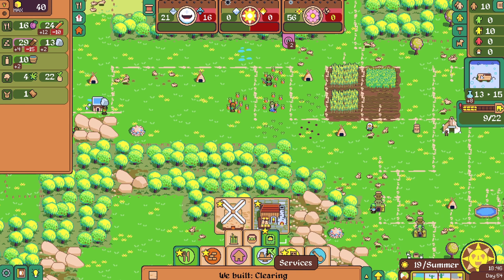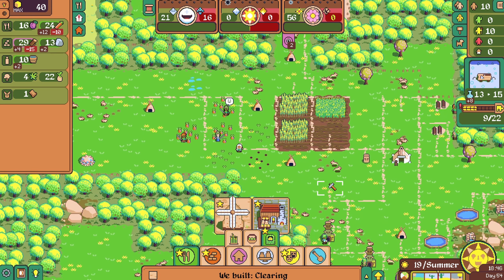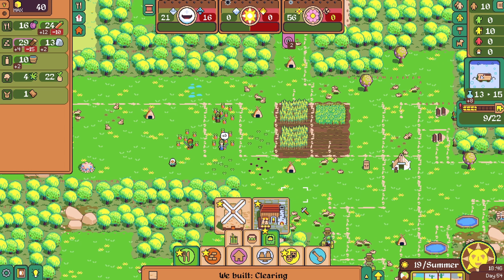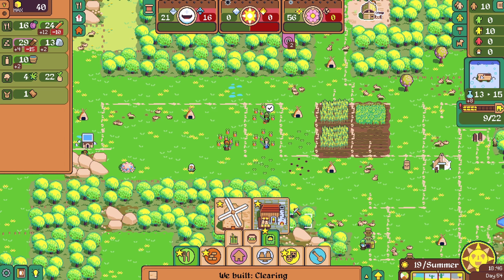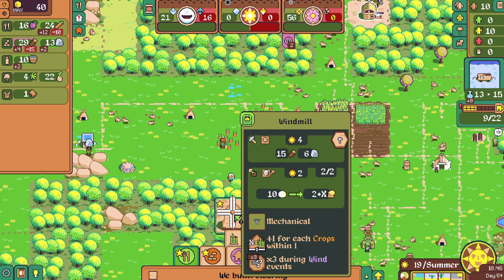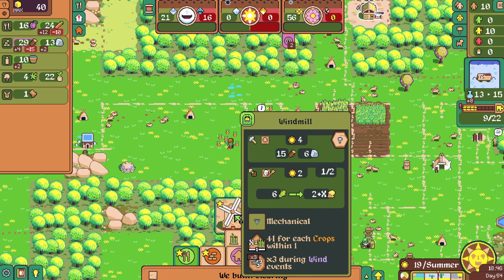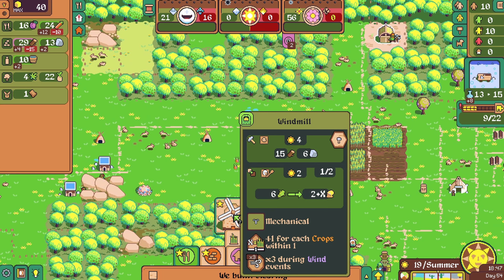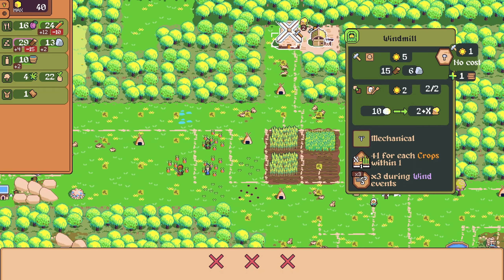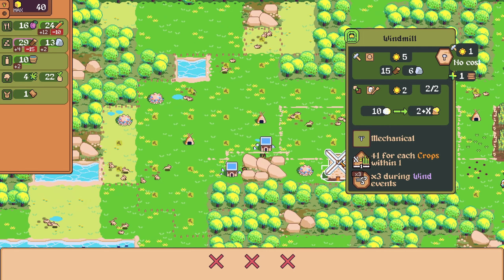Cereal processing here with the windmill — plus one for each crops within one. I don't know how much I care about that. I can just put it in a corner and get plus two. I wasn't really struggling on barley last time — we had way more than we needed. Yeah, I think I'm going to take this windmill. We can generate so much bread from the flour. Let's put this somewhere out of the way.